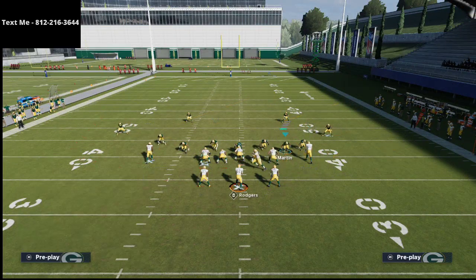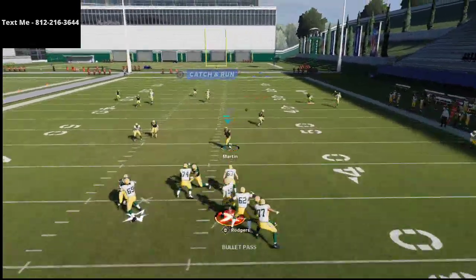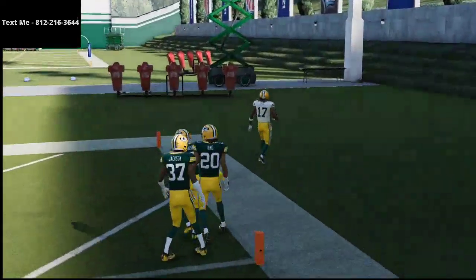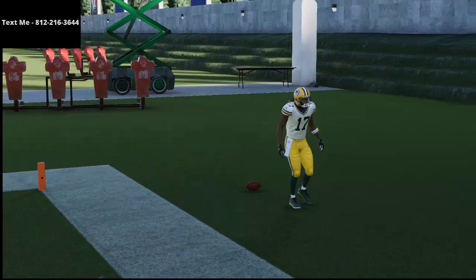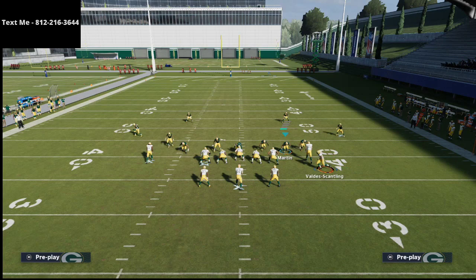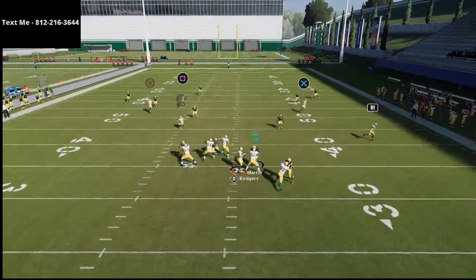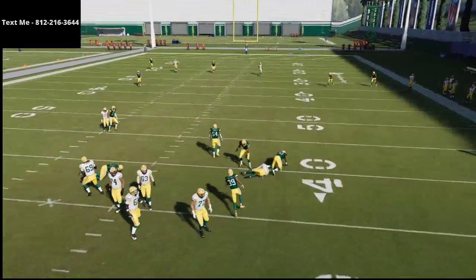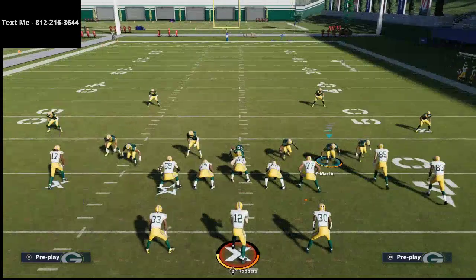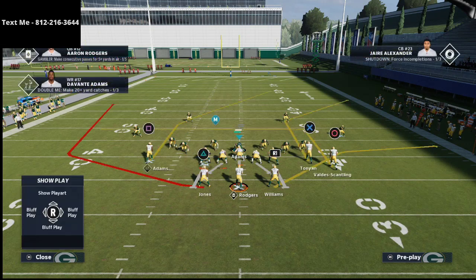I would also suggest taking Jones and putting him on an option route — this is going to hold any yellow zones that might be dropping back. With Rogers having the Gunslinger and Pass Lead Elite ability, it really opens this play up and allows you to pass lead very easily through the zones for a one-play score. This is one of the best route combinations and one of the best playbooks for this specific formation that I've found in this year's game.